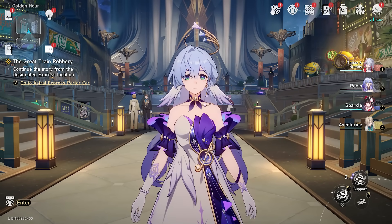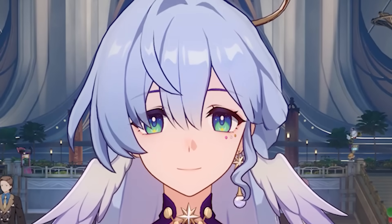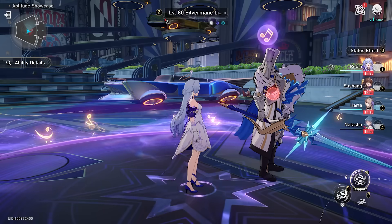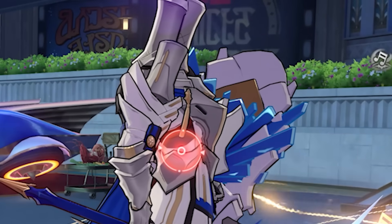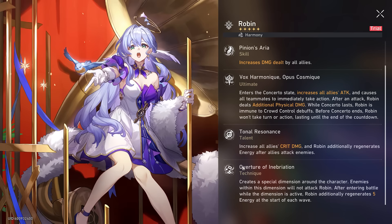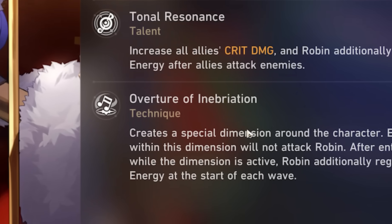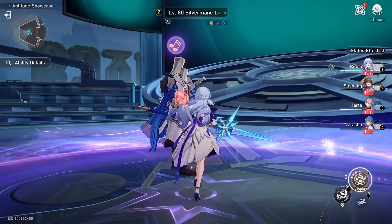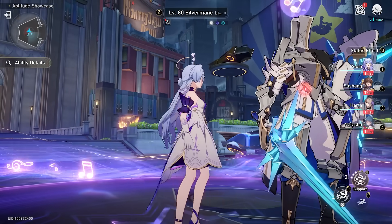Now, quickly before we get to building Robin, let's talk about her kit. The first part is her technique. As you can see, the enemy just can't see us. This is because of Robin's unique technique — she creates a special dimension where every enemy in it will just not attack Robin. We can just stand there beside them and say hello, and they just won't even do anything to us.